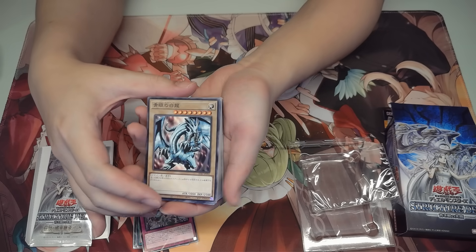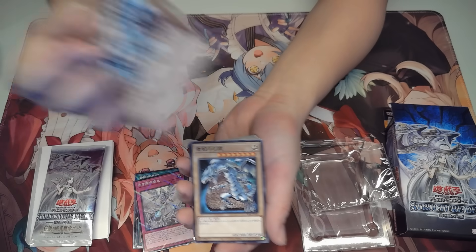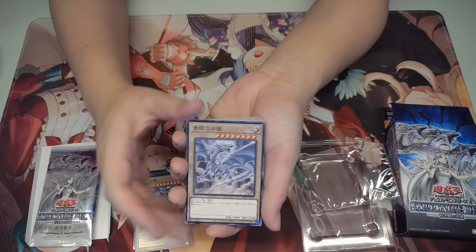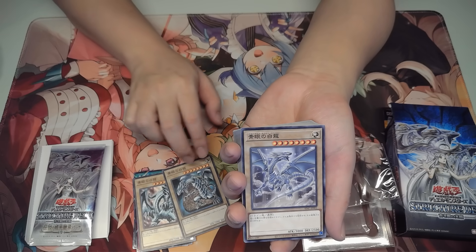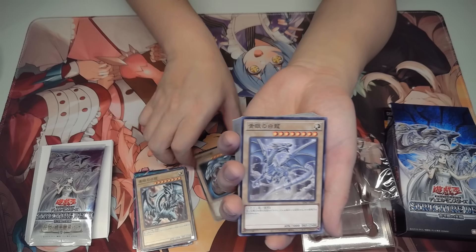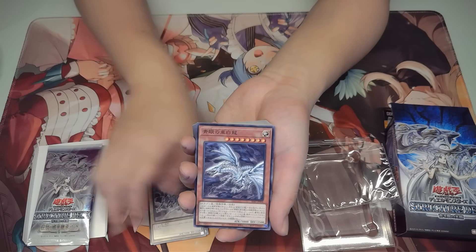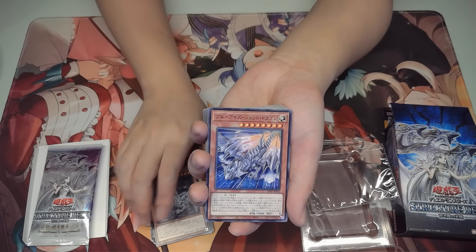Here we have the original Blue-Eyes. I'm very happy they gave you three different arts — Blue-Eyes 1, Blue-Eyes 2, and Blue-Eyes 3. Unfortunately they didn't give the original art from Legend of Blue Eyes, which is my least favorite art. The one from the Starter deck is my favorite. We also have Alternative Dragon and Jet Dragon — it's so weird seeing Alternative Dragon as a non-foil paper card.